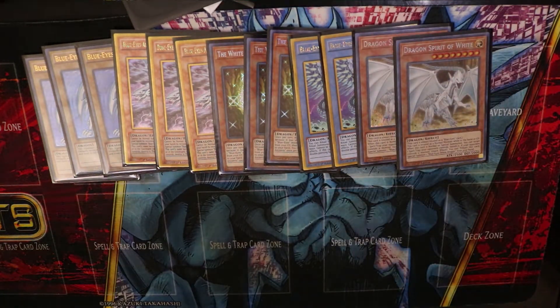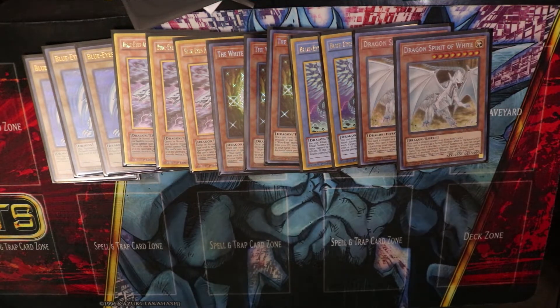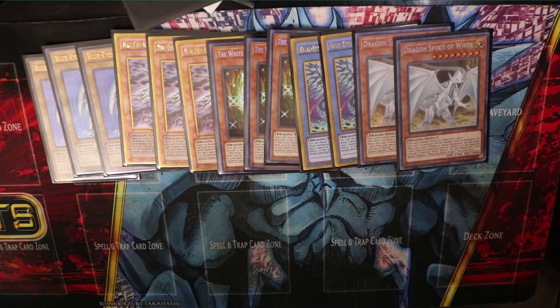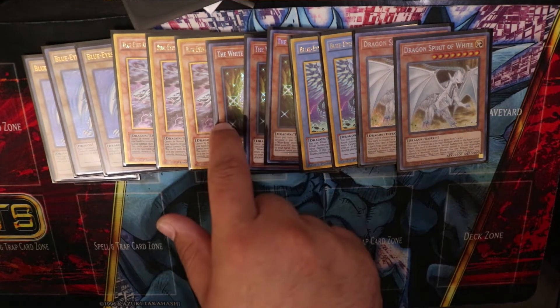Next is two Dragon Spirit of White — this is our back row removal. Anytime he gets special summoned you can banish a spell or trap card. He's also treated as a normal monster in hand and graveyard. We run Dragon Shrine in this deck, which says send one normal monster to the graveyard, so you send him and he becomes a normal monster in the graveyard. Then you can send another card on top of that, which is usually your White Stone of Ancient.